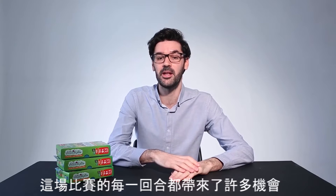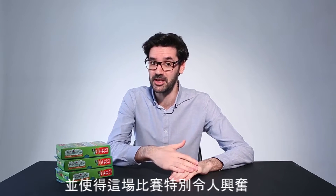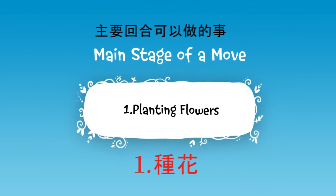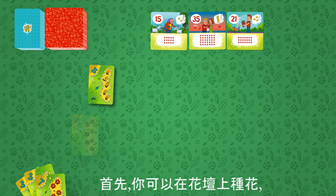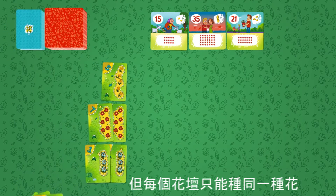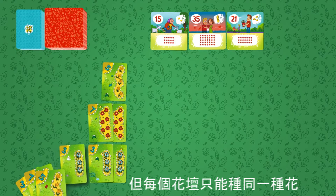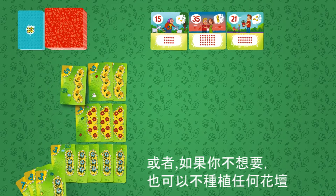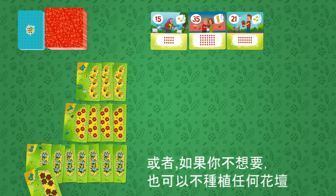Each turn of this game brings many opportunities that make playing it especially exciting. Here's what you can do during the main stage of your turn. First, you can plant the flowers on the flower beds, but only one kind of flowers can be planted at each flower bed. And you can have 3 flower beds at the most, or you don't have to plant any flower beds if you don't want to.